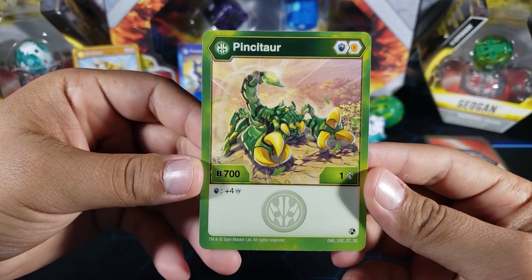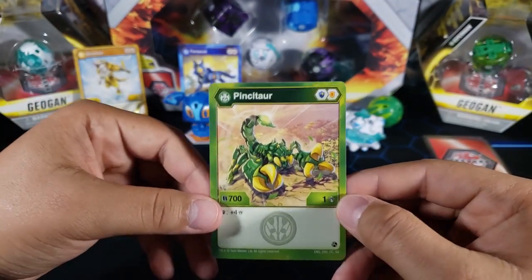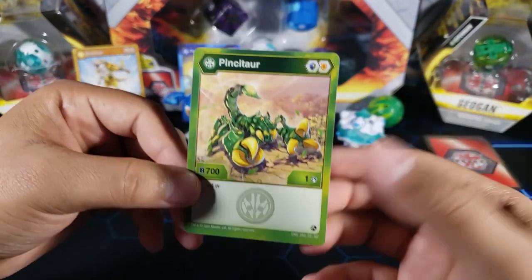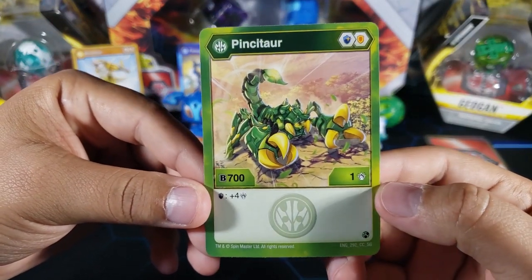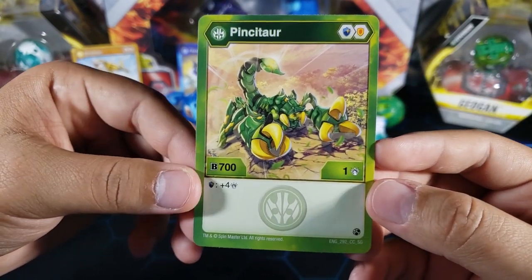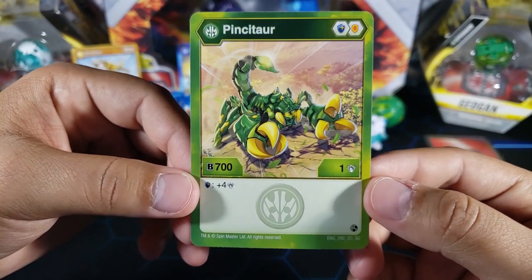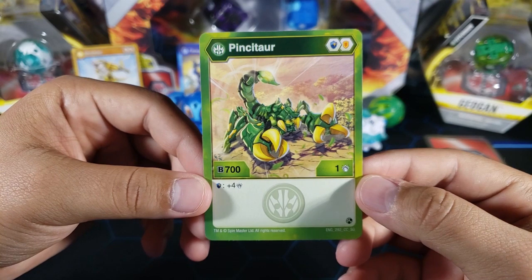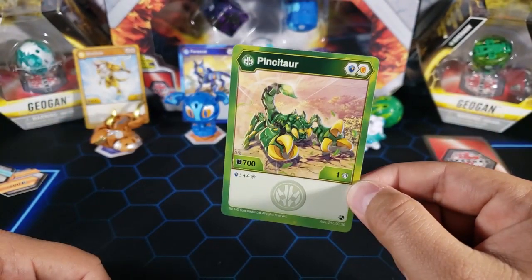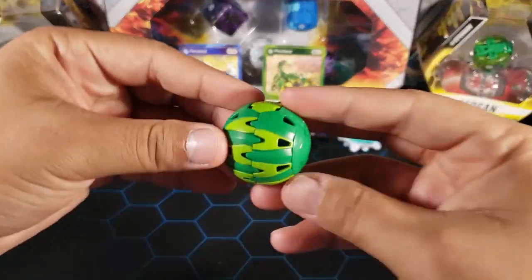Next up is Pintator, one of my favorite Bakugan from this wave. It's 700b power and one attack, so almost as strong as the Rless. For a Ventus, 700b is more than decent. It has a magic shield and a regular shield — good cores. If you land on the best magic shield, which gives 650b and plus four attack, this Bakugan could go all the way up to 1350b with five attack. That seems really strong, especially as a Ventus.